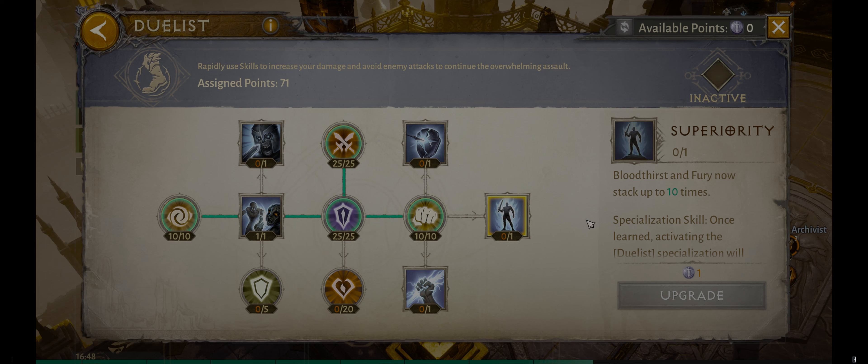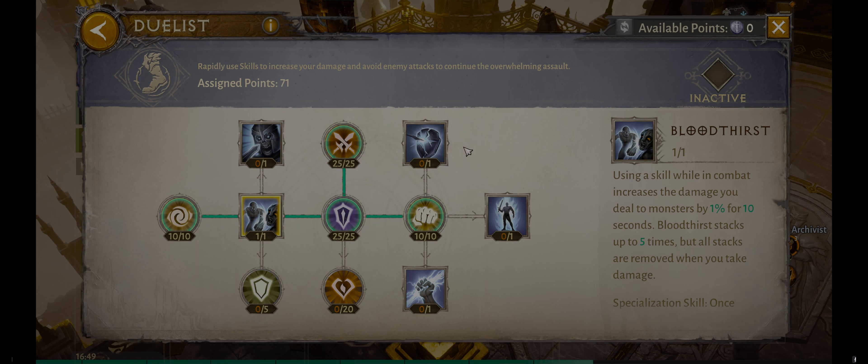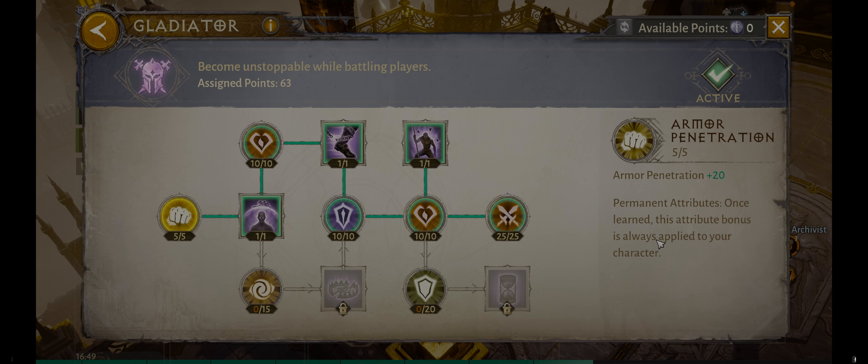That's pretty much the Paragon Tree. Focus on the permanent attributes that will always be active, and then be selective about which skills in various trees you want to go after. Figure out what works for your situation. Right now I just keep Gladiator on all the time and I'm not worried about the other bonuses, but that may not be the best for everybody. Figure out what stats will best benefit your character, your class, your play style, and go after those. That's the basics of the Paragon Tree. Have a good one, thank you very much.